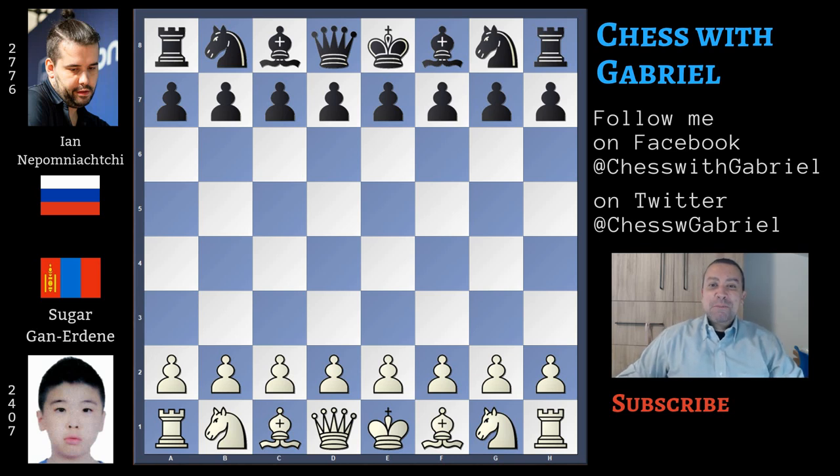Hello chess friends and welcome to the channel! Today it's the tiebreak day at the World Cup — many rapid and blitz games to watch, and some of them also to enjoy. But for today's video I chose to show you a great game from day one, a beautiful Sicilian Najdorf played by Nepomniachtchi. His opponent is the young Shuge Ghaem-Maghami, 15 years old, international master from Mongolia. Let's watch the game together.